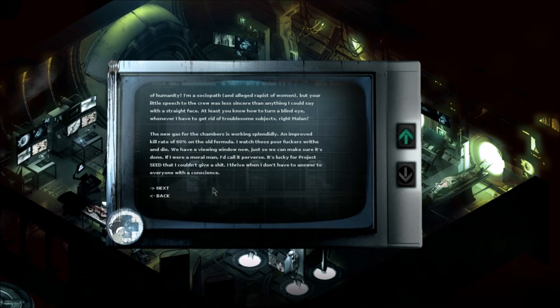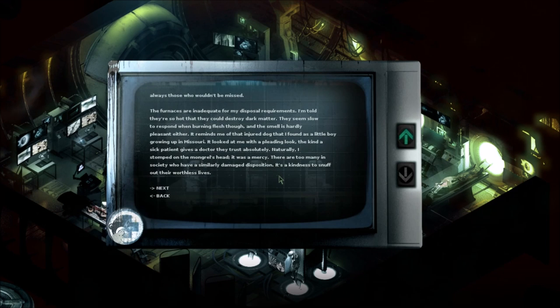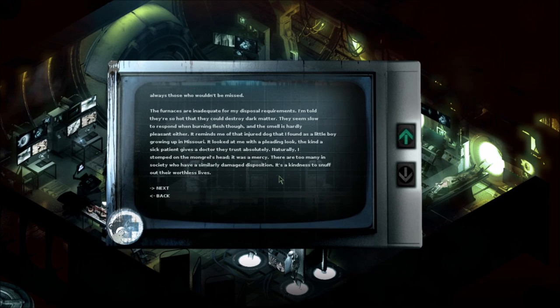March: This will not do, not at all. I need more subjects. The rejection ratio of the DNA splicing is stratospheric, so not only do I need more bodies, but I need better ones. They bring me imports and stragglers, but the best results are achieved with crew members. One cannot prey too often on those, of course, no matter the need. My chosen ones were always those who wouldn't be missed. The furnaces are inadequate for my disposal requirements. I'm told they're so hot they could destroy dark matter. They seem slow to respond on burning flesh though, and the smell is hardly pleasant. It reminds me of an injured dog I found as a little boy growing up in Missouri. It looked at me with a pleading look — the kind a sick patient gives a doctor they trust absolutely. Naturally, I stomped on the mongrel's head. It was a mercy. There are too many in society who have a similarly damaged disposition. It's a kindness to snuff out their worthless lives. He really is a psychopath.